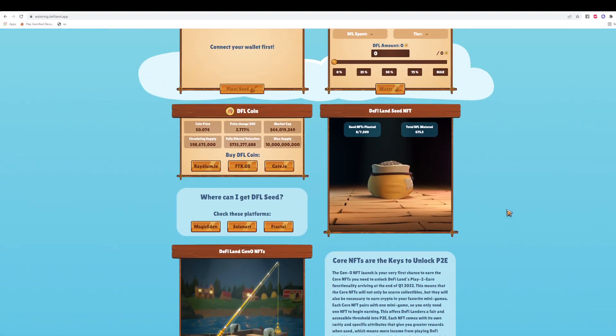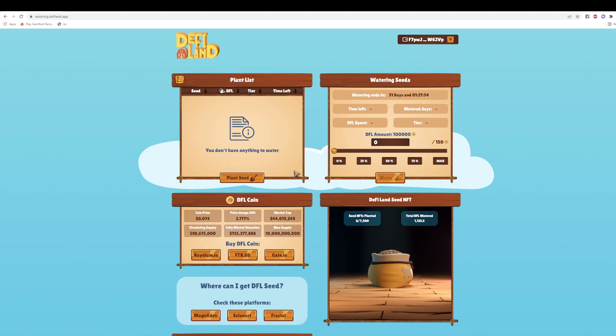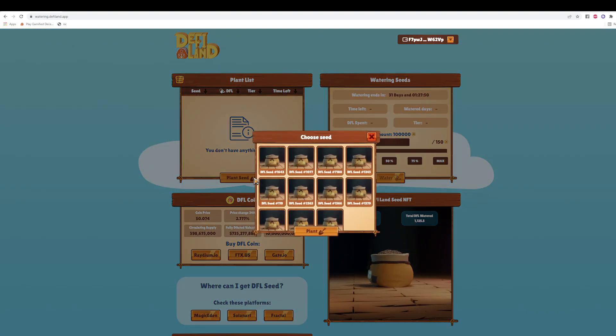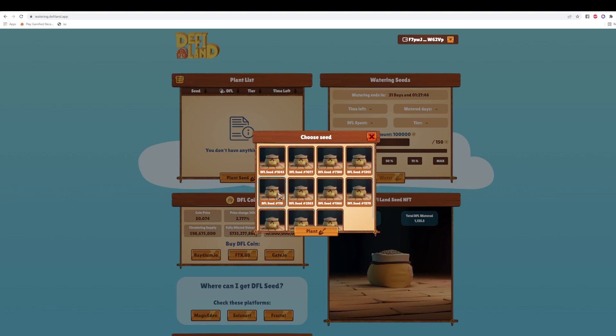First you connect your wallet — I'll just connect mine now. I don't have any seeds planted yet, so I'm going to click on 'Plant Seed.' I have 11 seeds and I'll choose which one I want to plant. You have to plant one by one, so if you have 20 seeds you'll have to do this 20 times, but it's super quick. You just click to choose which one you want, then click 'Plant.'